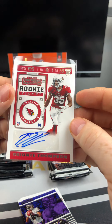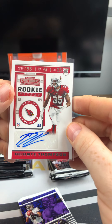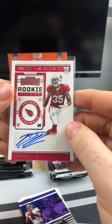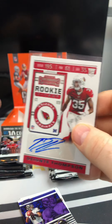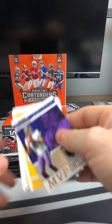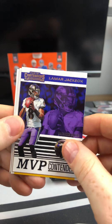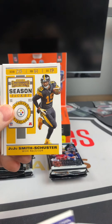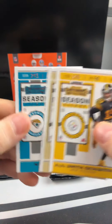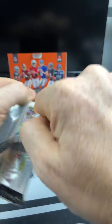Here is one of the Rookie of the Year Contenders — DK Metcalf — followed up by Philip Rivers, Ryan Fitzmagic, and a Stefon Diggs. Miles Garrett. Raiders cards look good — Derek Carr. Zeke, Cowboys cards always look good. And it looks like we got an auto coming up here — Zeke.